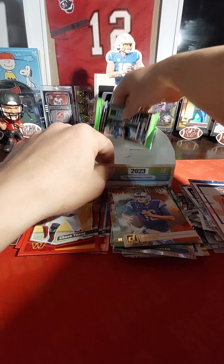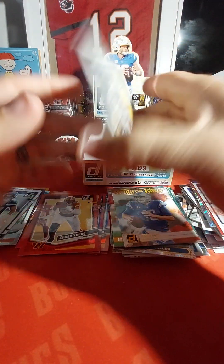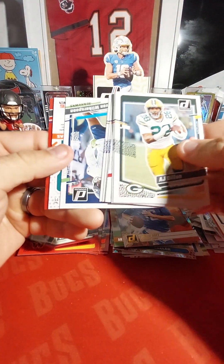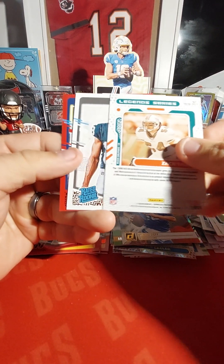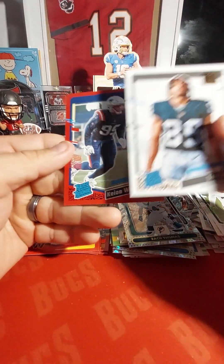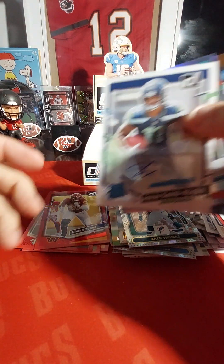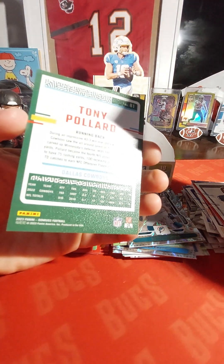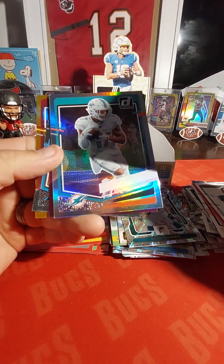All right, last pack! Devin Witherspoon, Legend Series Zach Thomas, a Trey Tucker Rookie Portrait, and a Key-on White rated rookie red. Needless to say, probably did not get my value back. Got a lot of like nice lower-tiered stuff. I don't think these canvases — it's kind of weird that they just randomly did some cards with canvas. That Jalen Waddle is pretty cool though.